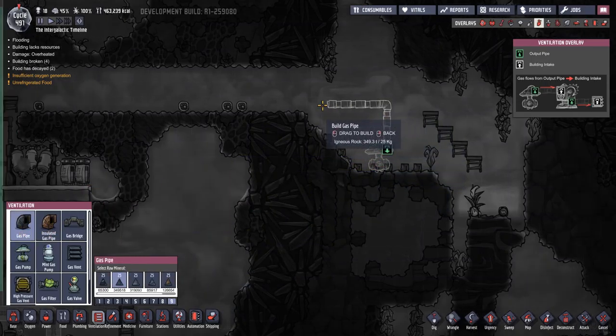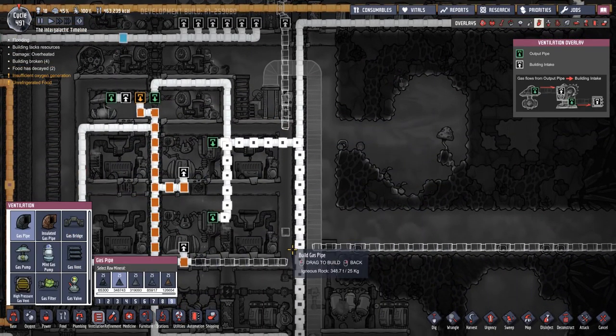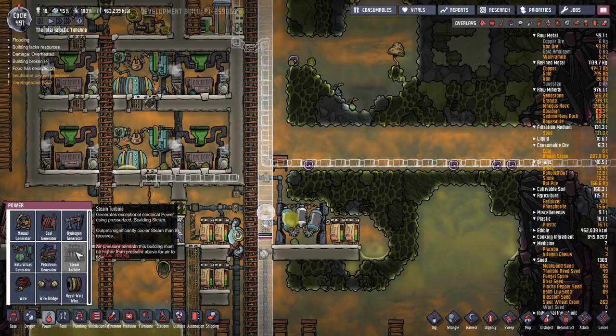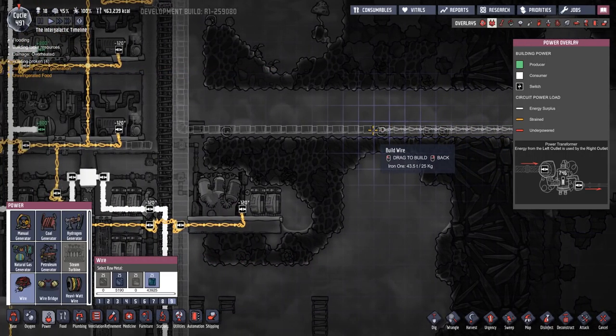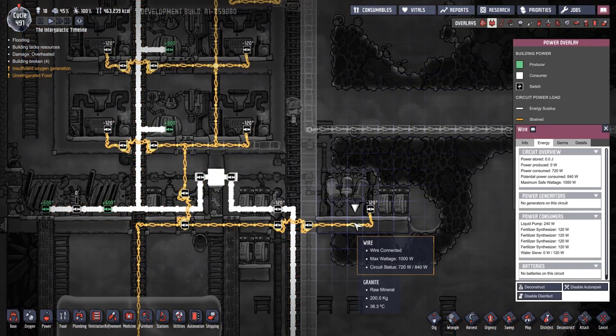That's going to go up there and then over to there. By the time they've made all this stuff, I'm not going to be surprised if everybody's dead. Let's just unpause and get them to start making that. Power wire needs to come up here as well — we can go straight up there and along here. Then we're going to connect to this one here which has got some space — 840, 940, 960 — so we can connect to that one.